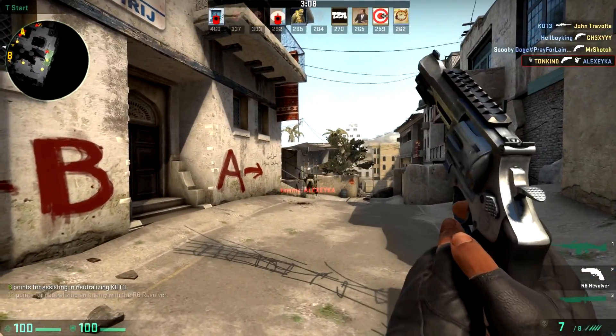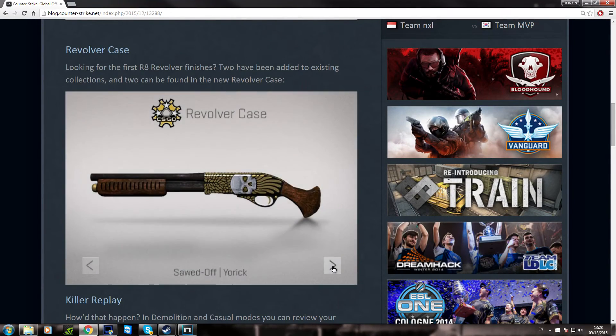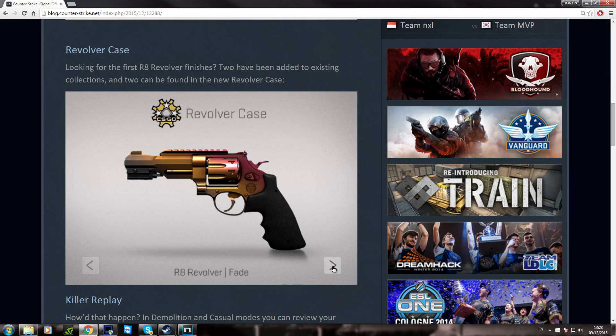So the R9 is kind of OP. You can get kills easily — you can just do anything. You can pretend you're a cowboy and go around shooting people with an R9 revolver. That was all for this update, hope you enjoyed.